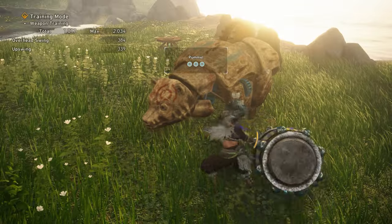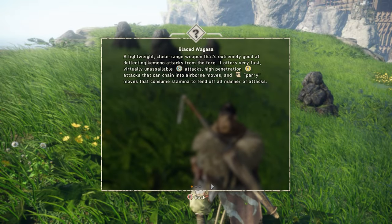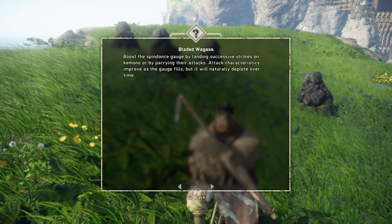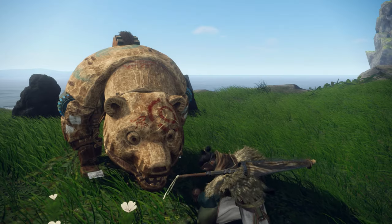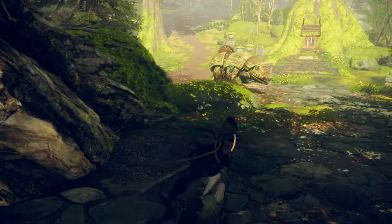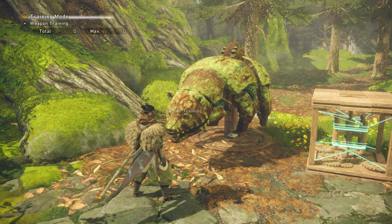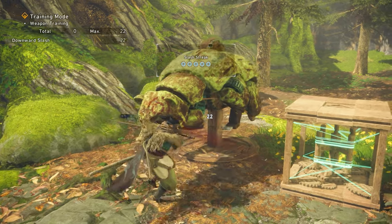The first and probably most important tip is to use and abuse the training bear. The on-screen tutorials in the game do an okay job of explaining all the different weapons, but to really master them you're going to need the help of this furry wooden creature. The training bear can be found just outside the giant tree where you build your first camp. Activate the training bear, give it a few whacks, and it will eventually teach you all the moves associated with your weapon.